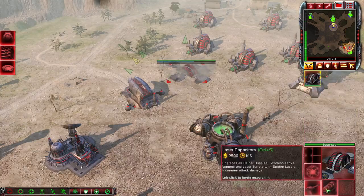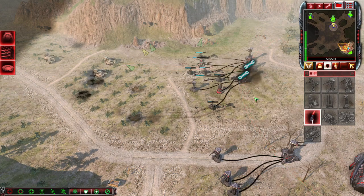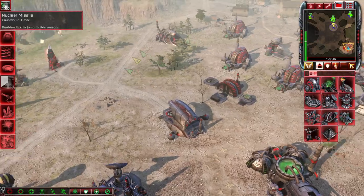Build the Temple of Nod, then get the laser capacitors and Tiberium core missiles upgrades. Further fortify your bases with some obelisks of light, and build the Tiberium chemical plant to get Tiberium vein detonation.